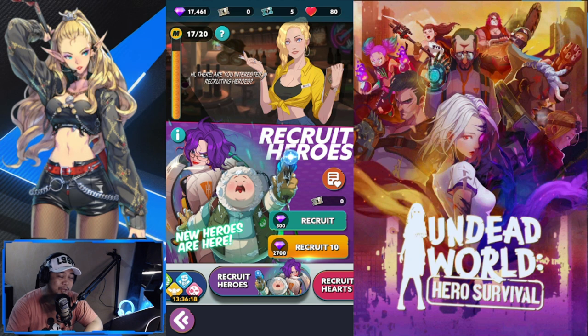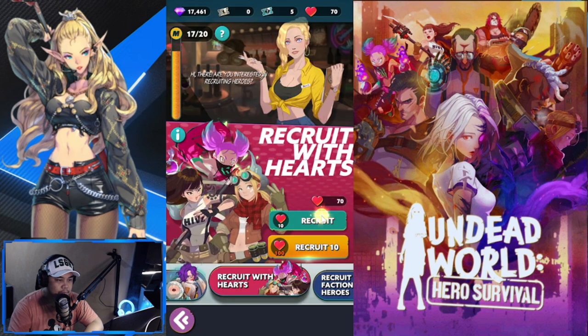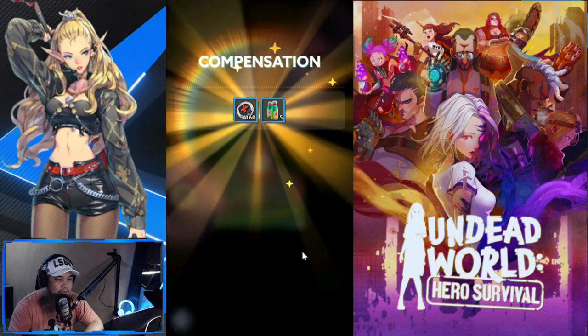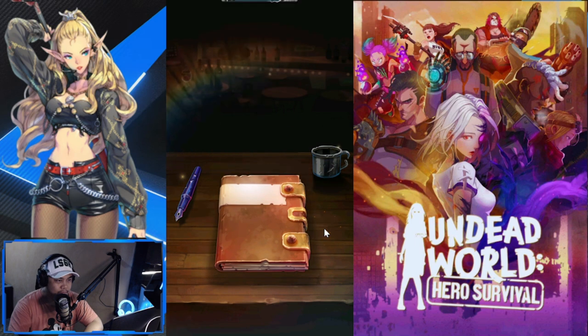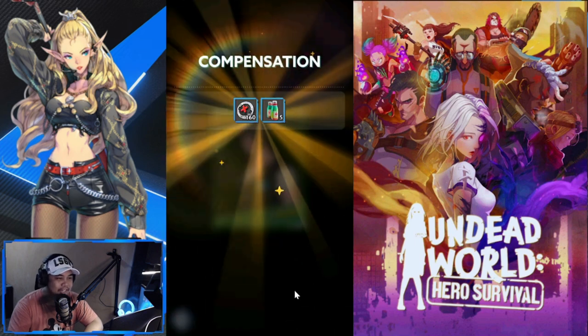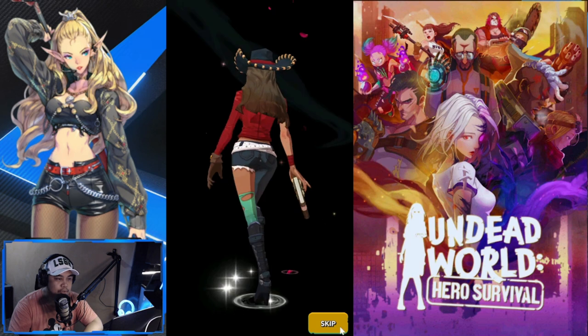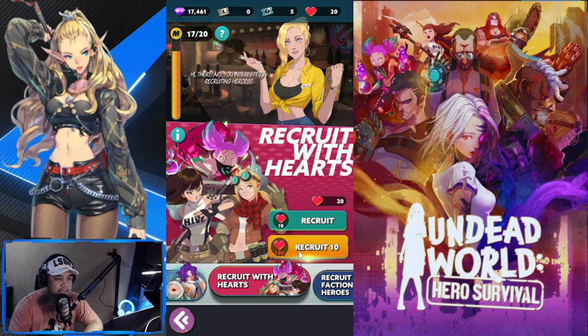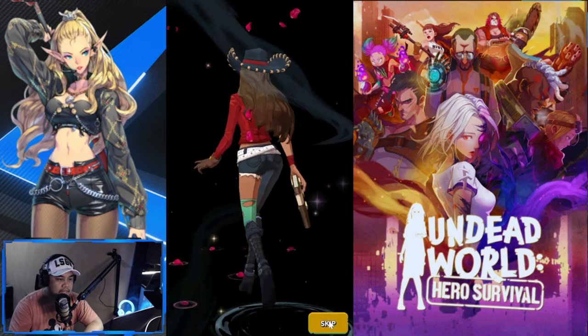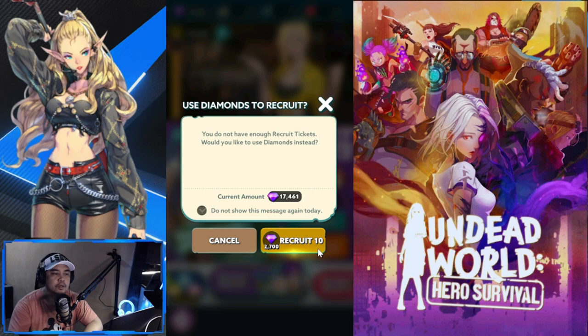Let's do the single pulls using hearts first. Down to 40 hearts now — at least I'm getting blues, which I need to level up some of my heroes. Keep on recruiting; it's okay, at least I'll be using blues rather than greens. Done with the heart pulls, so let's move on to the gems.